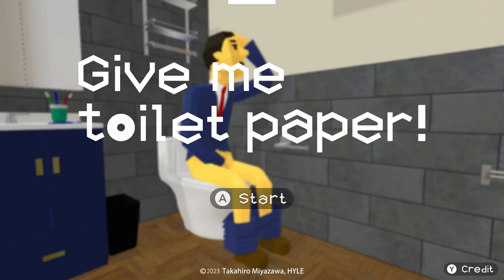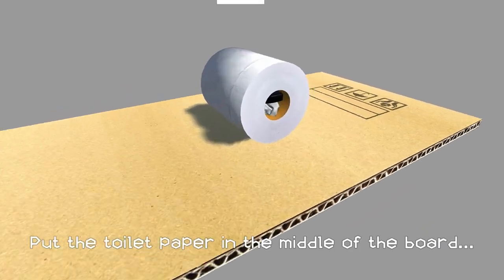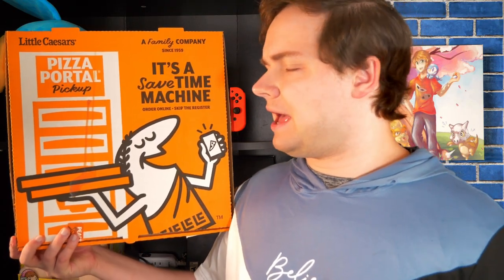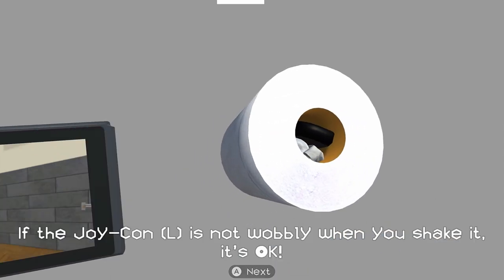I'm cheap! To play Don't Give Me Toilet Paper, you will need a Nintendo Switch, toilet paper — any ply is fine — two tissues (these are for the tears), and a flat piece of cardboard. I personally prefer Papa John's, but anything will work. The game gives you all these instructions and plays a nice little angel soft piano while you do it.